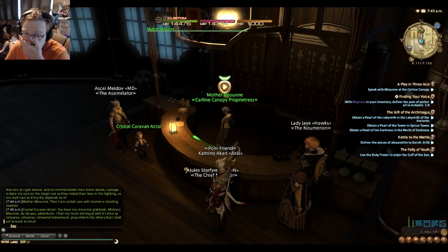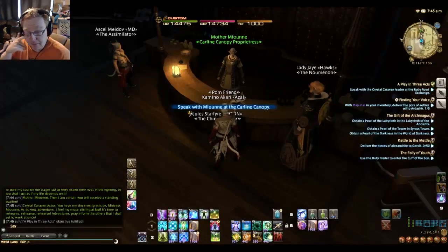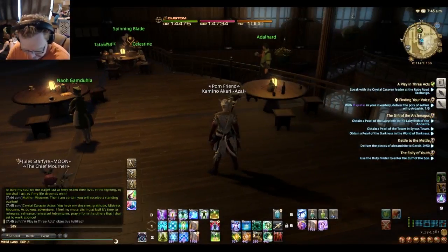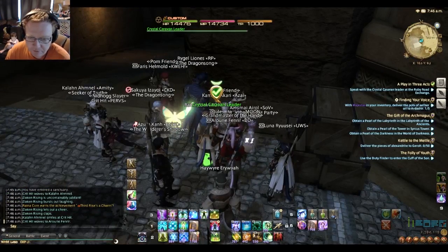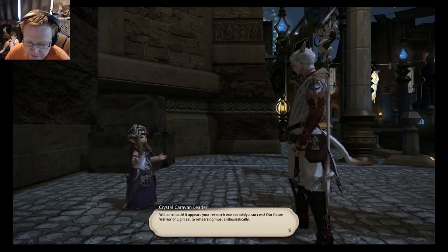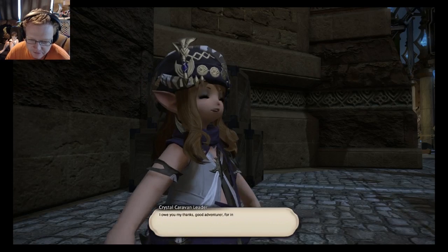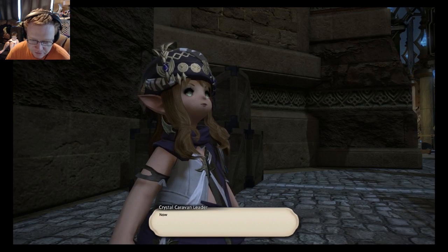Okay, so I go back to speak with the Crystal Caravan leader. Back here now. 'Welcome back — it appears your research certainly helped. Our future Warrior of Light is rehearsing most enthusiastically. I owe you my thanks, good adventurer, for introducing us to such colorful and knowledgeable characters. Now we must begin preparations — of course we have prepared a space for you as a guest of honor.'